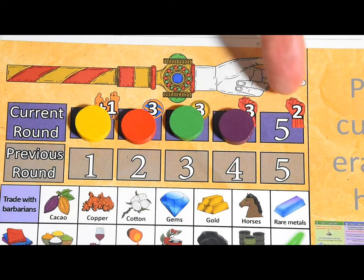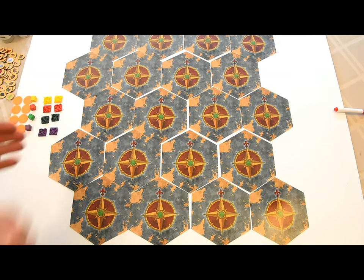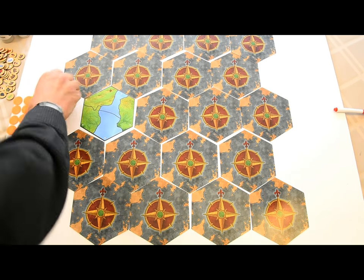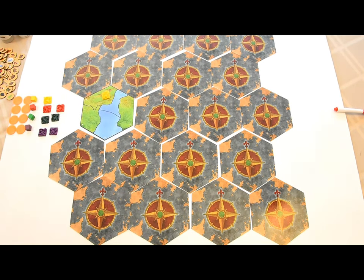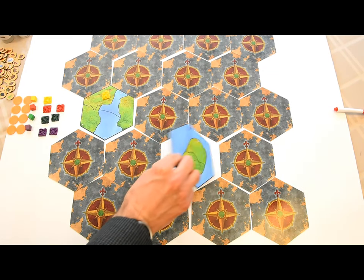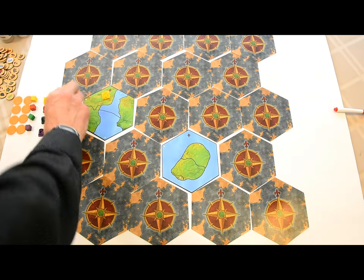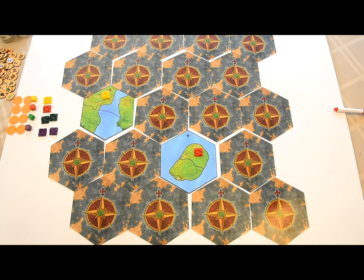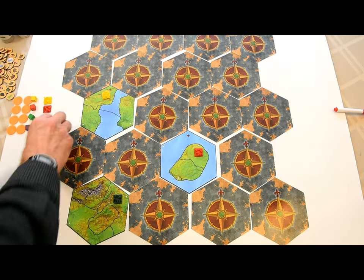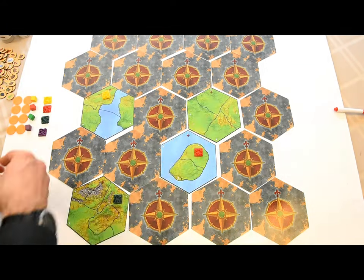Ignore these bonuses during setup. The first player chooses a map tile, flips it over, and must choose a land space on it for her first city. The next player can place her first city on that revealed map tile, or flip a new one. If she flips a new tile, she'll have to place her city on it. Once each player has placed their first city, do another round for the second city.